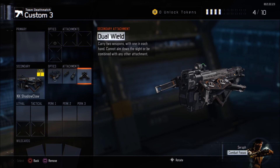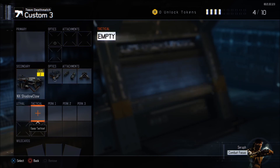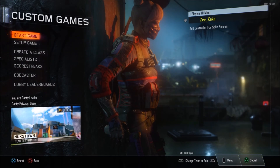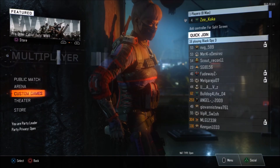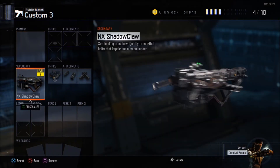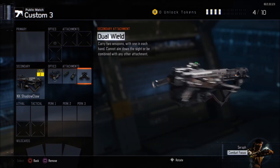Hit X on ELO — now we have ELO, Tribal that fires three bolts at a time, plus Dual Wield. So we're shooting three bolts on each side, six bolts total. Now just press Circle four times — one, two, three, four — and my friend removes me from the party. Go to Multiplayer, public match, Create a Class, go to slot three. As you guys can see, we have the MX Shadow Claw with optic ELO, Tribal, and Dual Wield. It's crazy.